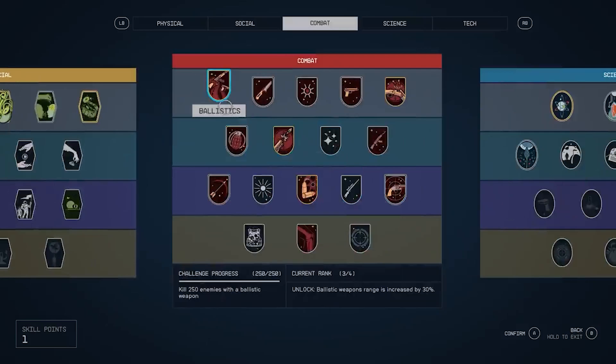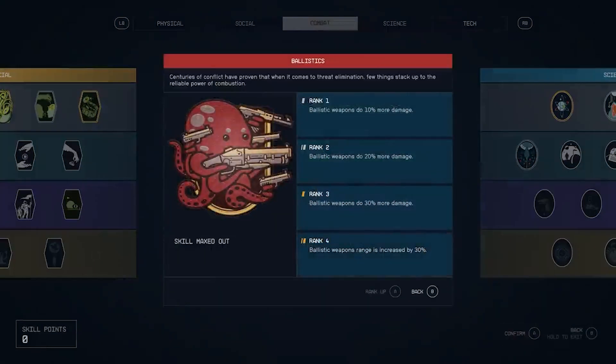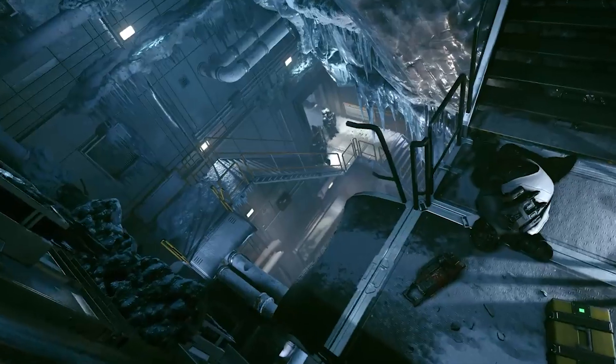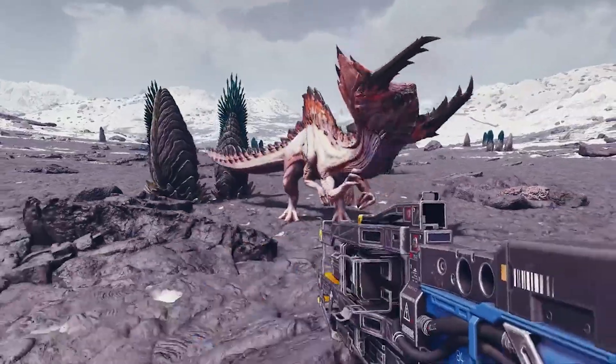Space can also be a dangerous place. A refined combat system gives you the tools to deal with any situation. Whether you prefer long-range rifles, laser weapons, or demolitions, each weapon type can be modified to complement your play style. Zero-G environments add a chaotic spectacle to combat, while boost packs give players freedom to maneuver like never before.